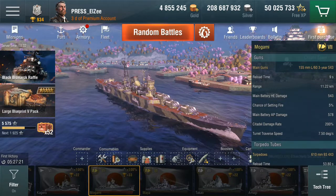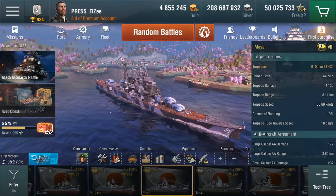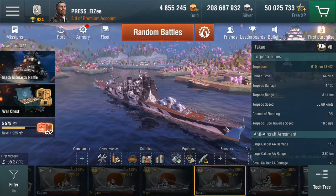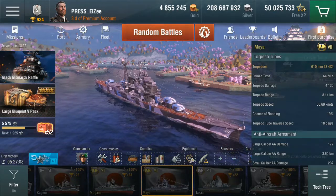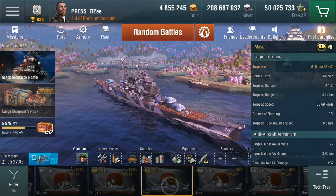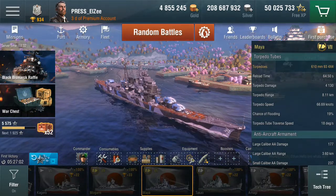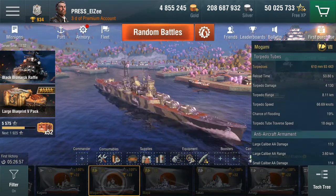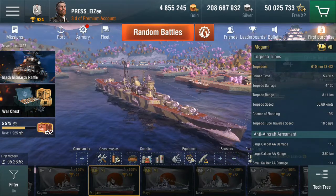Compared with the Mogami, which has smaller guns and much faster firing, there's a bit of a difference there. For the torpedo tubes, you'll see that they are exactly the same — as I swap between the ships the numbers don't change: 8.11 km range, 64 second reload, and 66 knot speed — which is exactly the same for the Mogami.